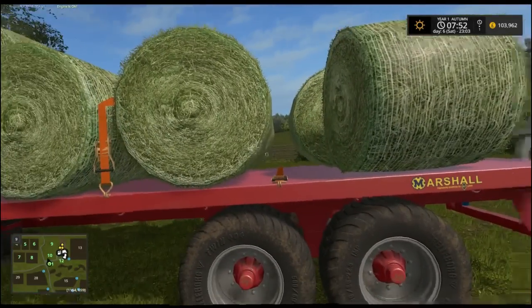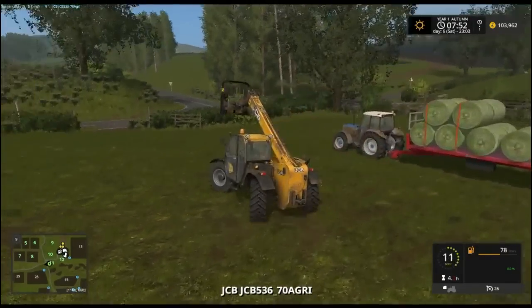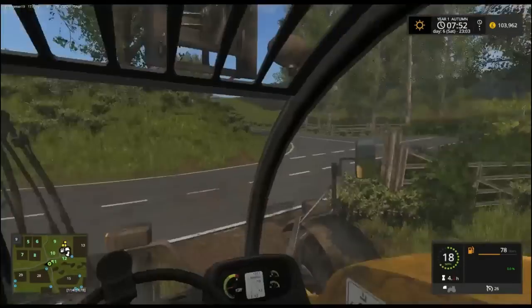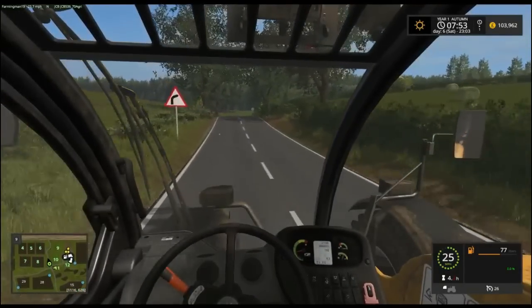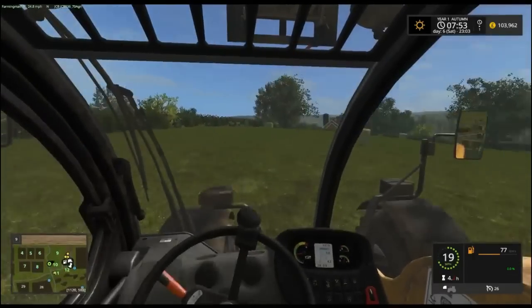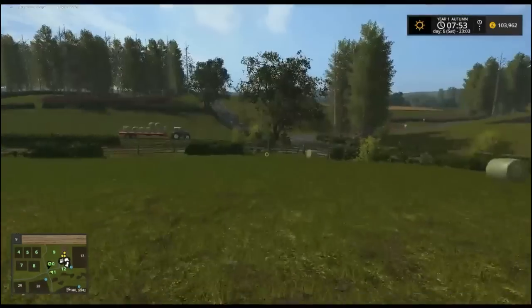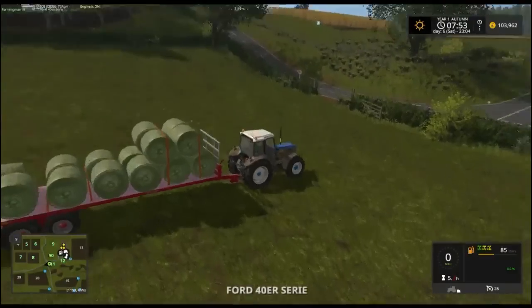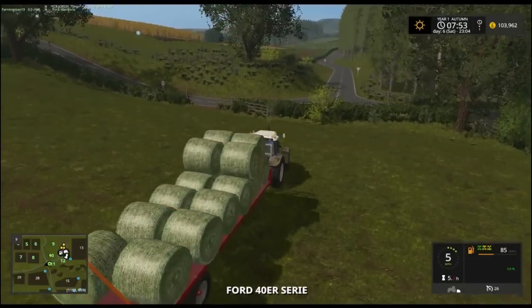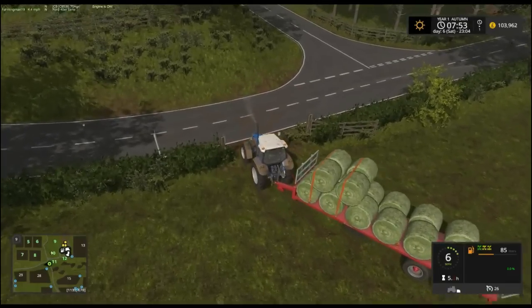At least you can strap these all down now, which is a lot better than the old game — you couldn't even do that in FS15. It's actually a lot more helpful to have being able to lock them down like that than to just leave them. I don't think any of you who tried to use the in-game bale trailer in 15 — it was a pig, an absolute pig, because it didn't have a locking script or anything on it.